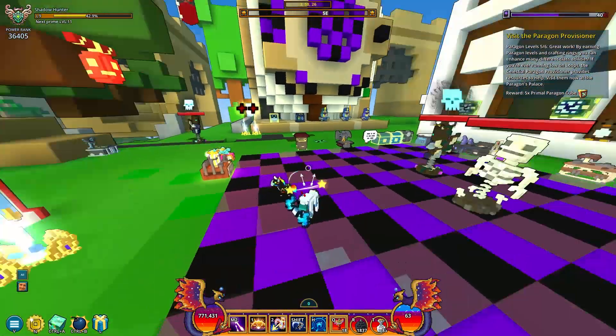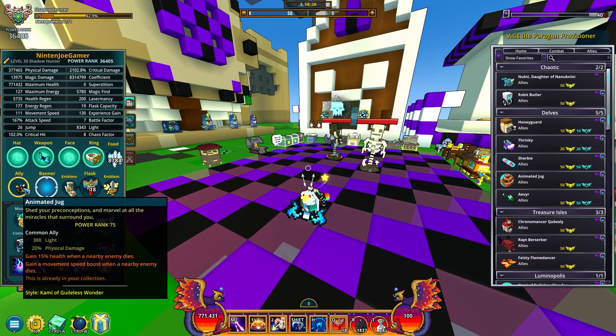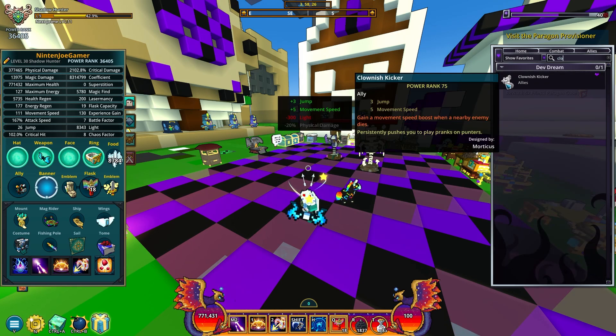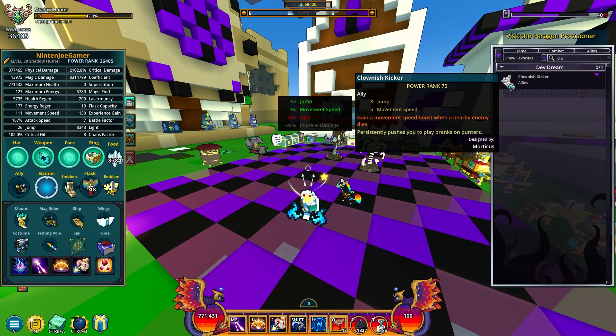For the ally I'm using the animated jug. There's technically a better ally now with the paragon stuff, but if you want speed I think the best ally is the Colonish Kicker. The only issue is it's a dev ally which I don't have. It's literally the same thing but instead of light and damage you're trading that for five movement speed — it's not really that worth it, but if you want to move the fastest this is the ally you'd go for.